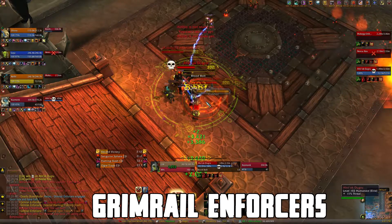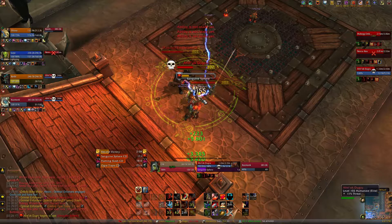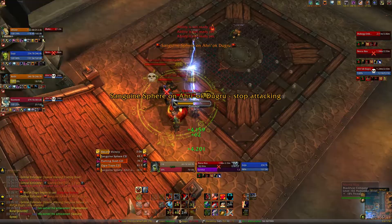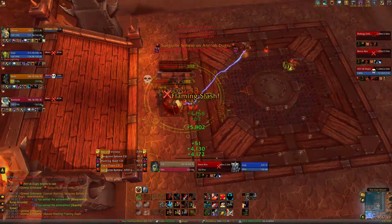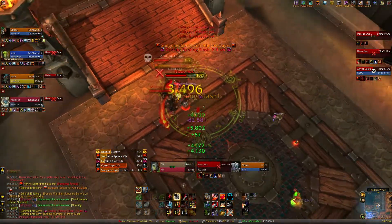The kill order for this boss is Dugru, Nox, and then Ember Blade. On Dugru, you want to make sure you're dispelling Tainted Blood. He also casts Sanguine Sphere on the least health target, which is probably himself. Make sure you're not attacking the target with Sanguine Sphere, because if you do break that shield, they will heal themselves.